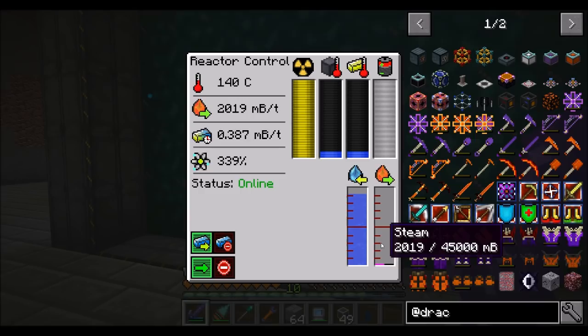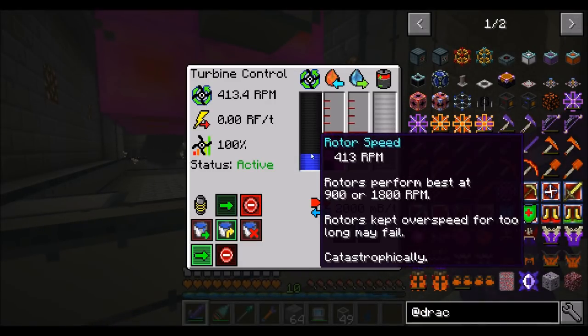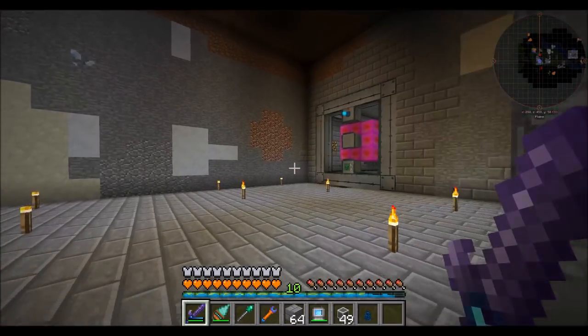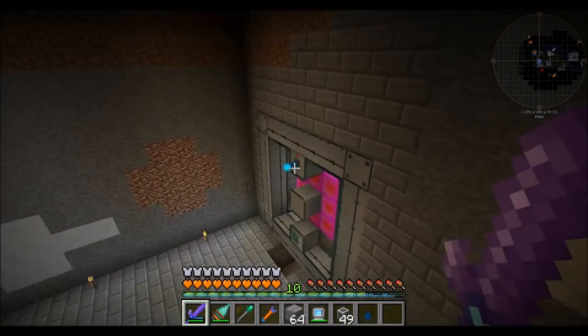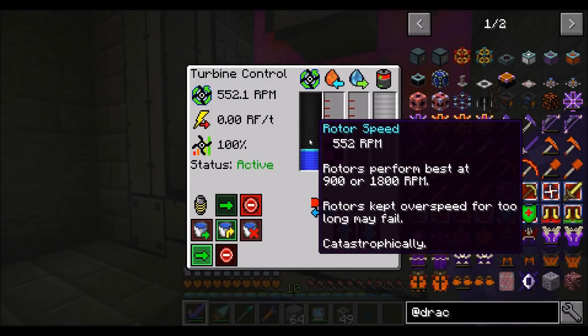There we go — we're actually producing probably a little bit more steam than we need at the moment, but that's pretty darn close to perfect. Our rotor speed is increasing, and we already hit a net gain on steam. That tells me we're using just the right amount of fuel to produce the steam we need. Since we're only at about 87% on the control rods, we could probably have about five or six more turbines. The next thing we want to do is get our turbine right around 1,800 RPM — 900 RPM and 1,800 RPM is where they perform best.